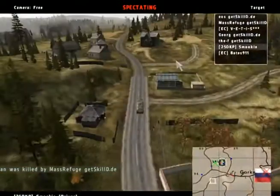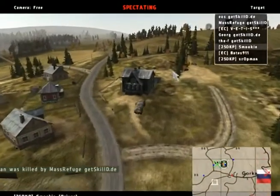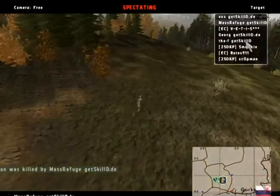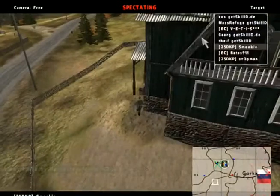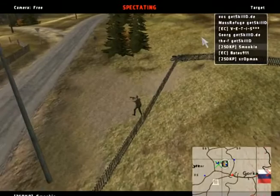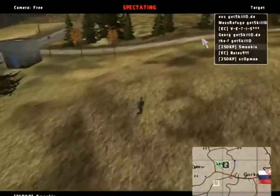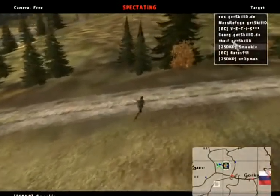The respawn truck gets through the village — I don't know where they're planning to put it. The tank is on the other side of the hill, revealing its location by firing inside the base. The respawn truck of 25 DKP is a bit further to the east — this will slow them down. They don't have any players there to defend the zone, and it's not safe to bring the respawn truck close to the castle since Mass Refuge might get a kill on it.